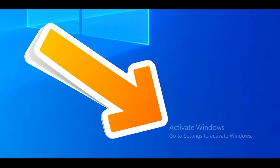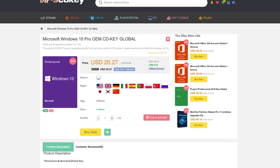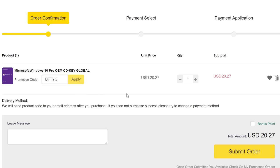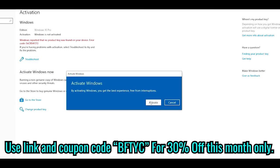If you've got this annoying Windows Needs Activation message and you want to get rid of it for cheap, then today's video sponsor SCD Keys has you covered. For as little as 14 bucks after you use the coupon code BFTYC, you can get yourself a legit single-end-user Windows 10 license today. Links in the description below.